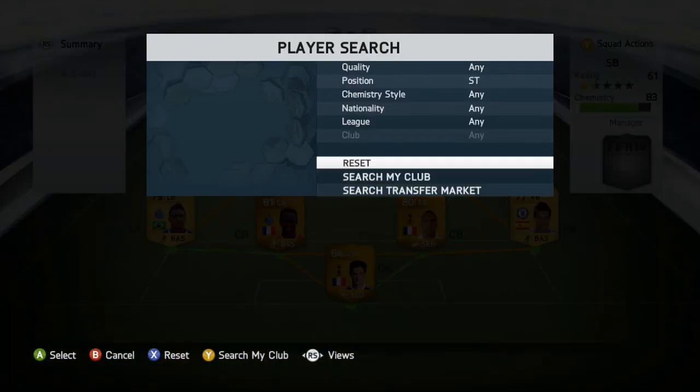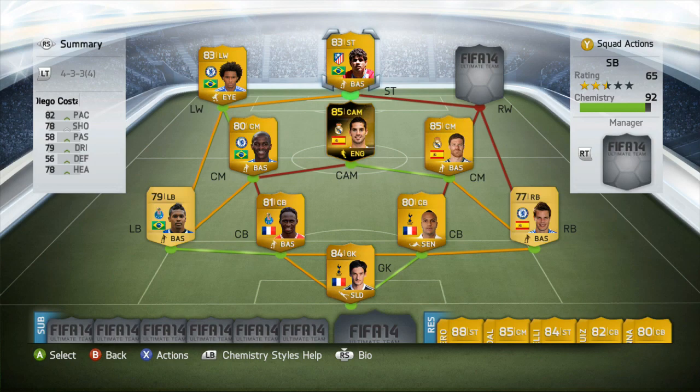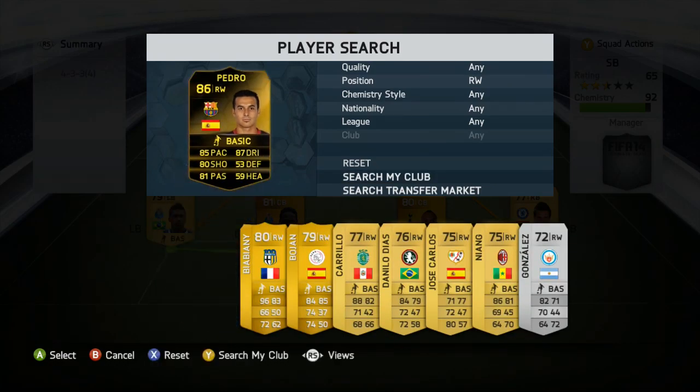Our striker — we had options including Neymar, but that was too expensive. We went with Diego Costa: six foot two, high/high work rates, 82 pace, and 83-rated overall. He's a machine with very good strength, and in the air he's outstanding due to his heading ability.